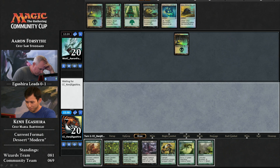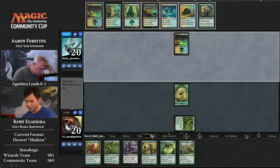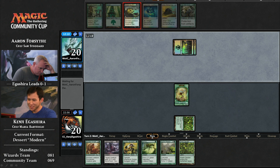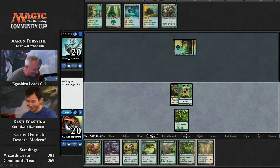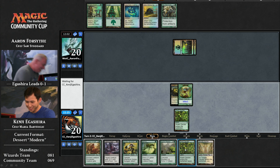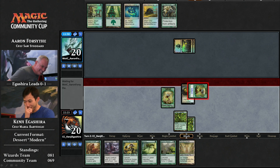We're underway in game two. So many plants — that's salad, by the way. That's a leafy green to start out our meal. Is he going to Glistening Oil the plant? I guess you just do. He could play the Wellspring instead, but look at Forsythe — he's so excited. The Glistening Oil is going to put a counter on the plant at the beginning of Aaron's upkeep, and when it goes to the graveyard, it goes back to Aaron's hand. Kenji says, you know what buddy, take it. Send a message — you take zero. Always attack.